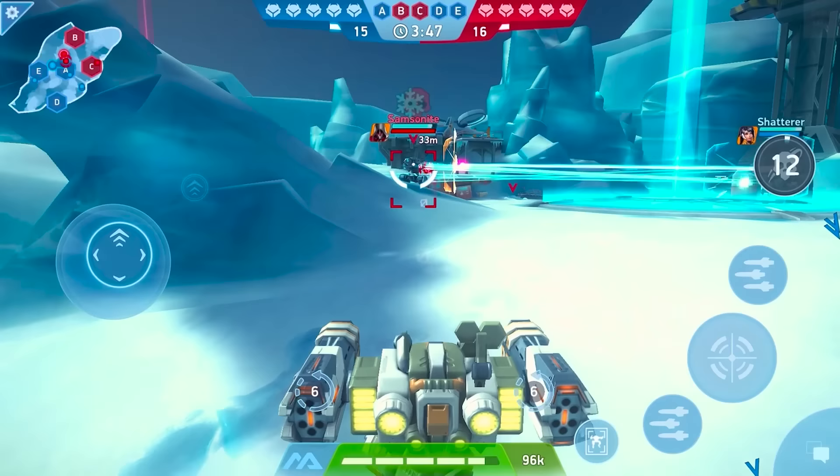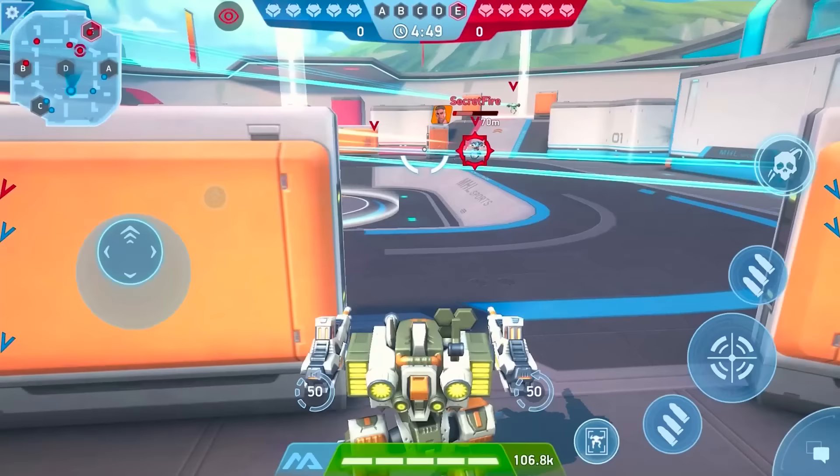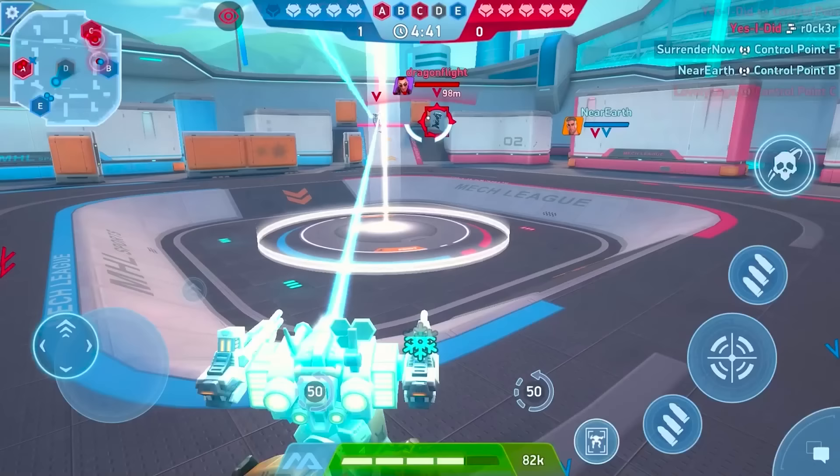And if it hits? It applies a pair of status effects: stasis for a few seconds, and Marked for much longer. The Marked effect is where the fun begins. Any mech under a Marked effect will take damage from all angles as though they were being shot from behind, plus 50%. So every shot deals the damage of a superpowered shot to the back? Yikes!